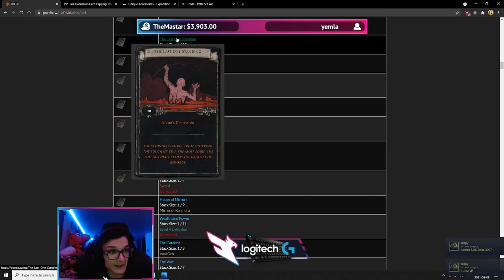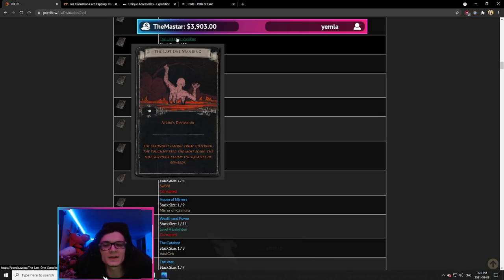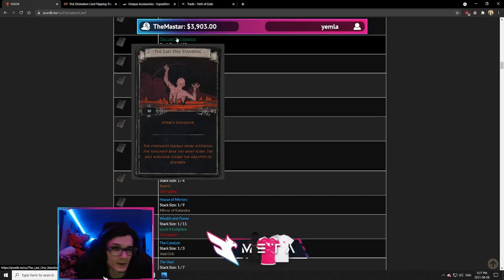Last One Standing is a very, very good card for extremely early league — specifically the first half of the first day. Cards typically go for about 3–4 chaos in a league start scenario, meaning you complete the set for 30–40c. If you do that before the majority of people start farming Uber Atziri, you can dictate the price of the axe, which typically sells for around 60–70c, making 20–40c profit on the whole set. Absolutely one to keep in your arsenal.